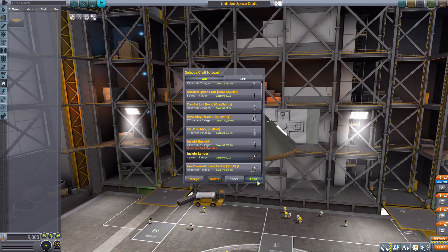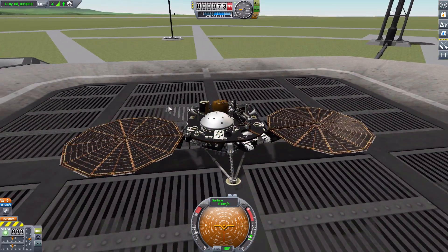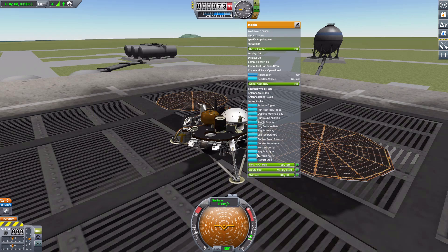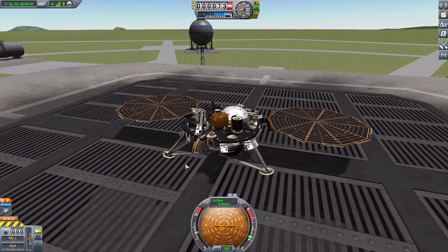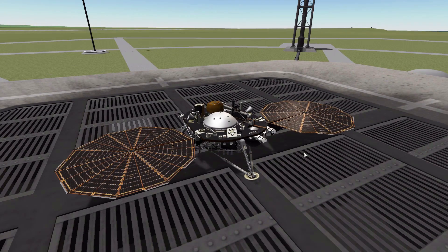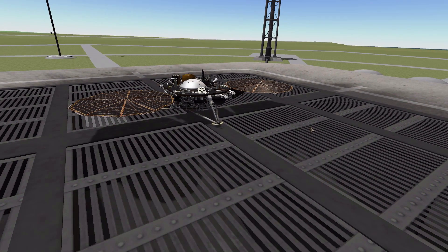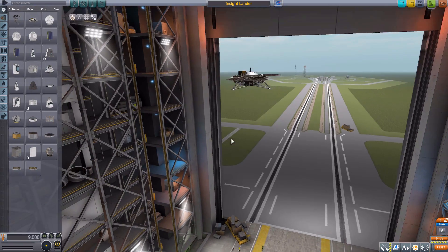Let's head out into the world and take a look at the InSight lander in all its glory. There it is with the solar panels deployed, the large list of scientific experiments, and the antenna for data transmission. It's such a cool little lander — gorgeously built with a lot of great detail. How could you not love this thing?